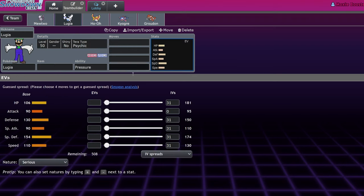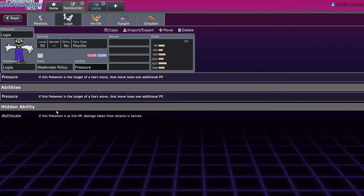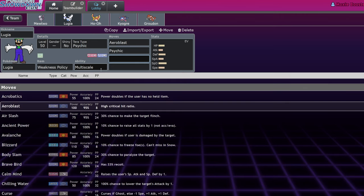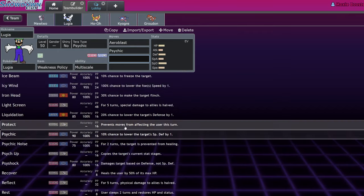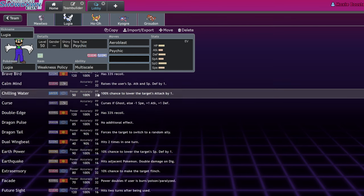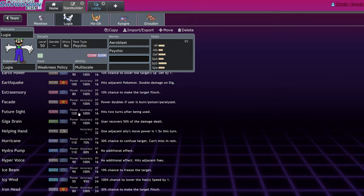Lugia — this couldn't be more night and day. I don't think Lugia is good. It's gonna do what it's always done: Multi-Scale Weakness Policy, Aeroblast, try to do damage and then fail because you're Lugia. It loses to Incineroar clicking Snarl — if Incineroar Snarls once you go to +1, twice you go back to zero. Parting Shot and Snarl both ruin it. It gets Psychic Noise which is kind of cool but not really useful since most of the format isn't about healing moves.